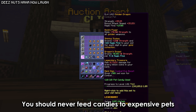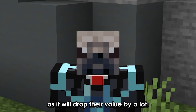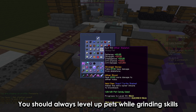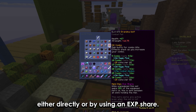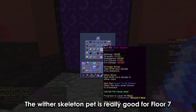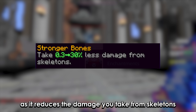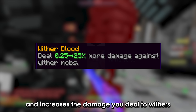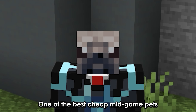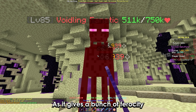You should never feed candies to expensive pets, as it will drop their value by a lot. You should always level up pets while grinding skills, either directly or by using an EXP share. The wither skeleton pet is really good for floor 7, as it reduces the damage you take from skeletons and increases the damage you deal to withers. One of the best cheap mid-game pets is the tiger, as it gives a bunch of ferocity.